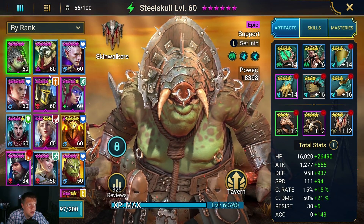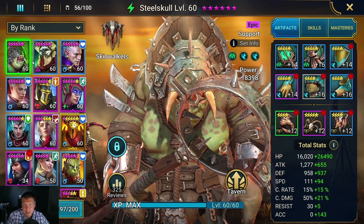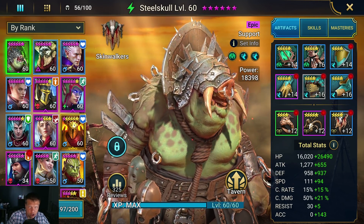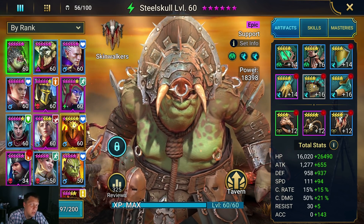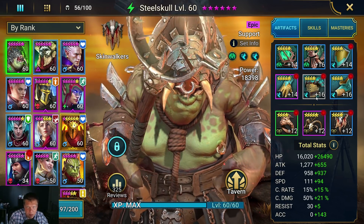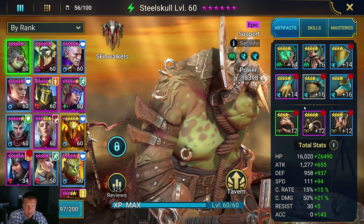Here's my Steel Skull. I've got a lot of speed and then some HP with a little bit of regeneration. This is kind of a baseline way you might think about building him. You can obviously swap it out — like four HP pieces and two speed — you don't have to do it perfectly like this; it's just a baseline idea of how to gear him.